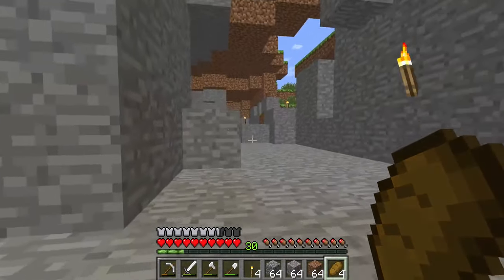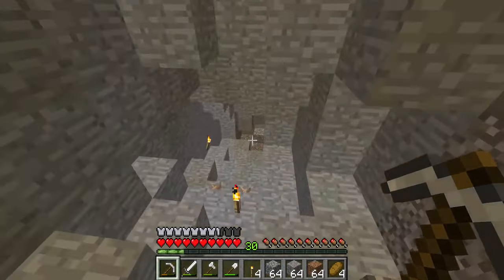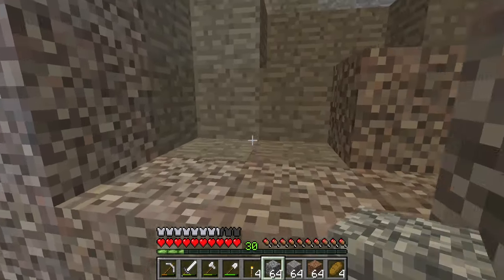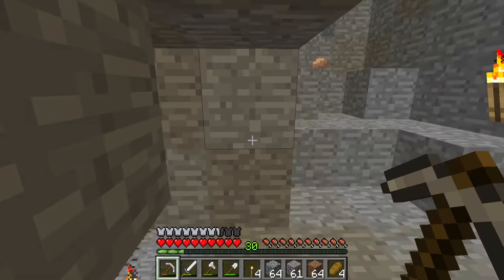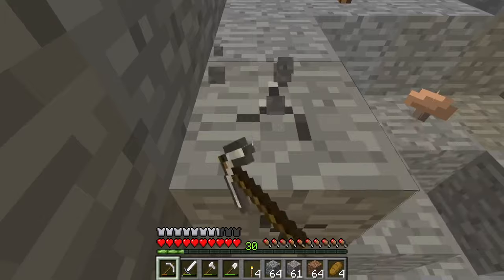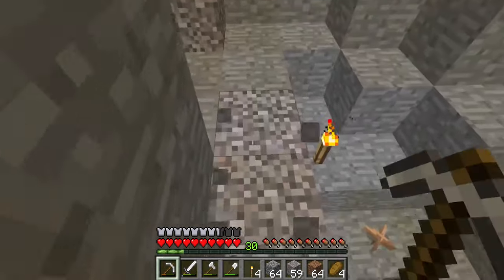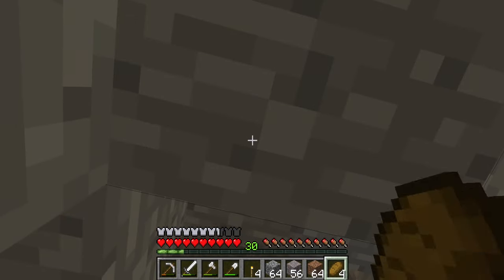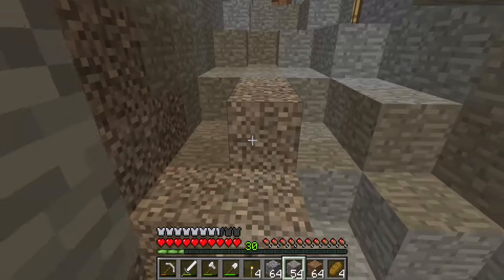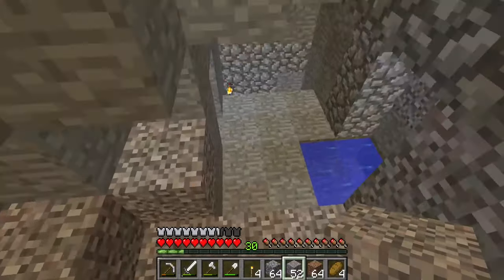This is one level here. I kinda want to get this situated first, just so we have a general layout. It does come down and then curve back down. We'll just do gravel for stairs for now, and take it straight up. We might be able to get away with doing a two-wide type of thing.